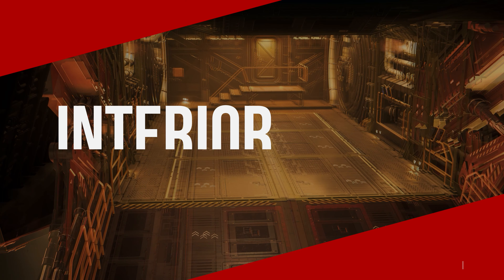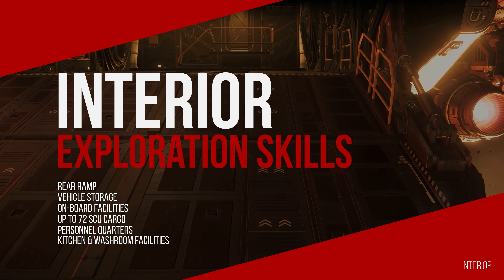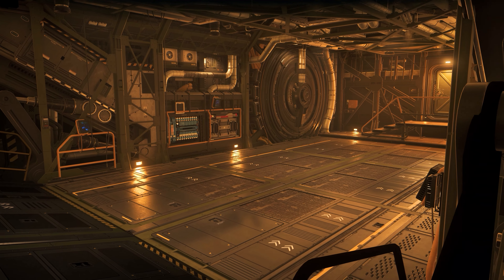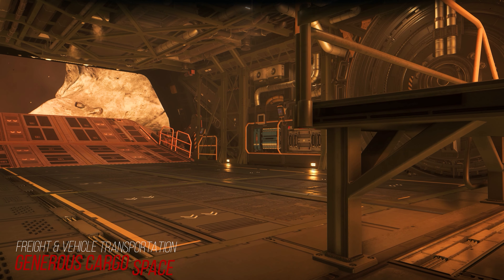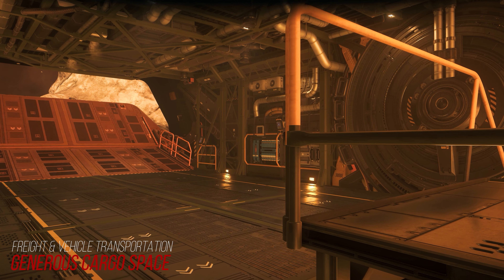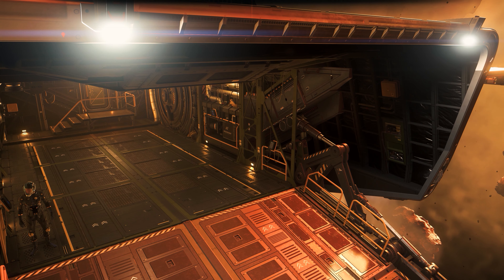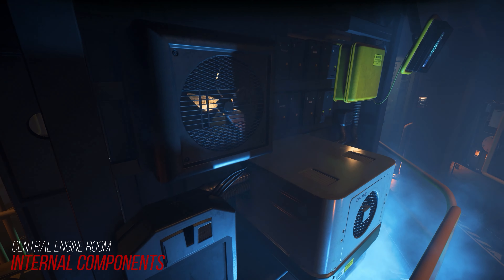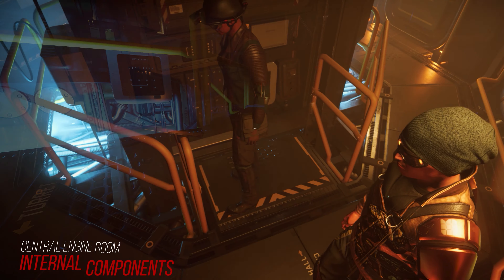Now we come to the interior of the Drake Corsair. The double folding and extending stern ramp, along with a passenger lift in the front of the ship, offers the main possibility to get into the ship with vehicles. In addition to some accessible ship components, the cargo grid with 72 SCU of cargo capacity is also located here. A small special feature is the separately activated cargo lighting, which is based on a fluid light. Following the cargo hold is the central engine room, where we find further ship components, terminals and access to the docking area with its own ready room.